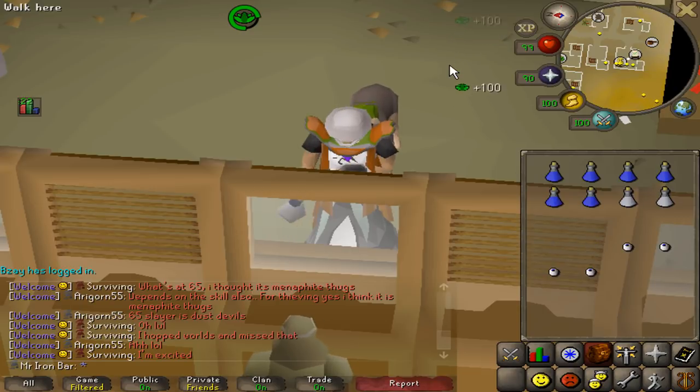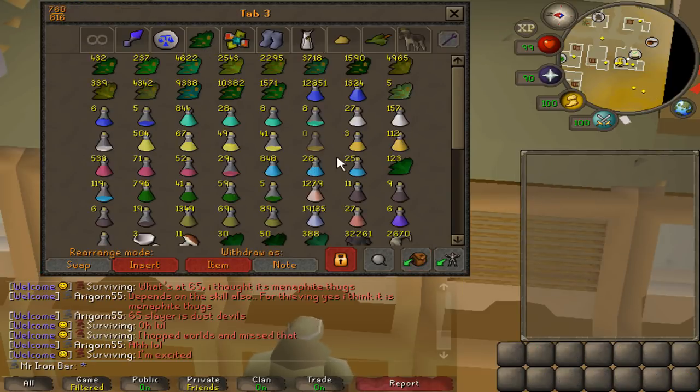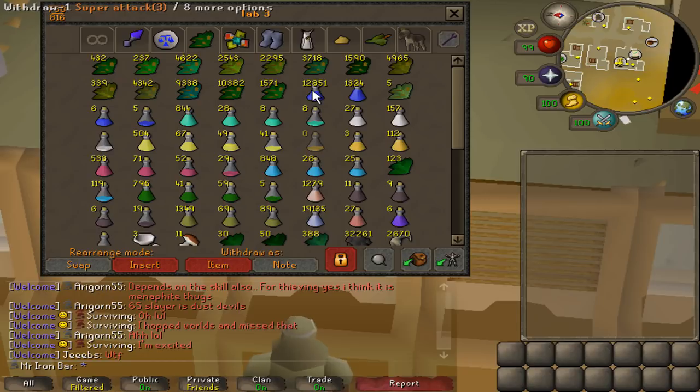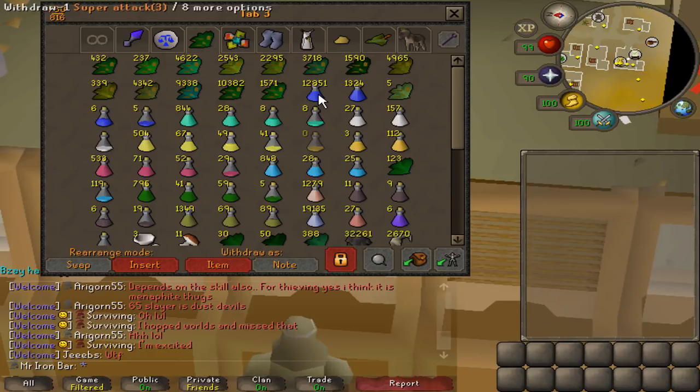I am finally done making my, like, 11,000 errors and turning them all into super attacks. Here's the results. I actually got a few more because, you know, while I'm doing raids I do get some extra errors, so I ended up making over 11,000. So, I ended up making over 11,000 super combats, and they're all there. It just looks kind of nice — big amount of potions.